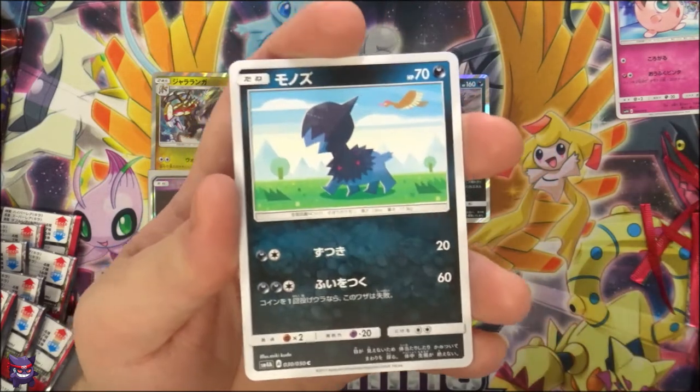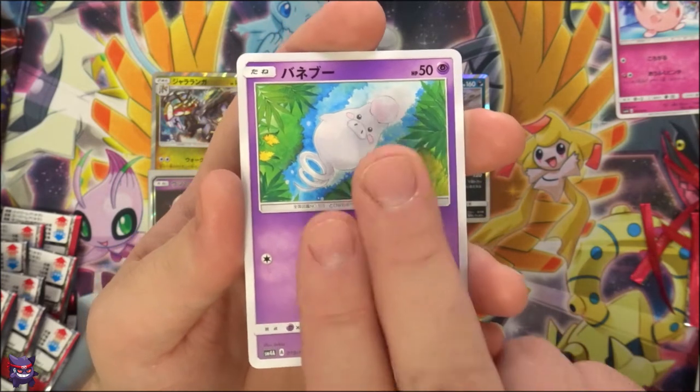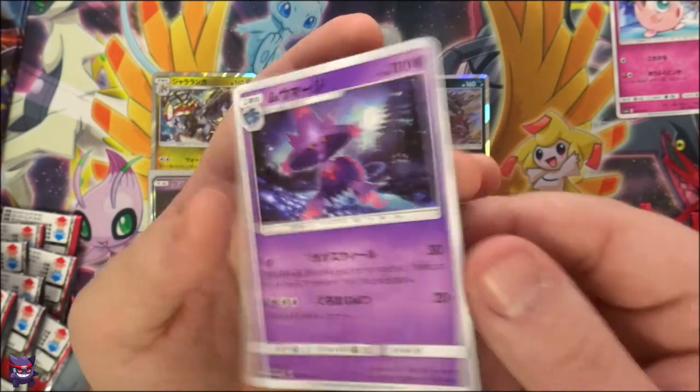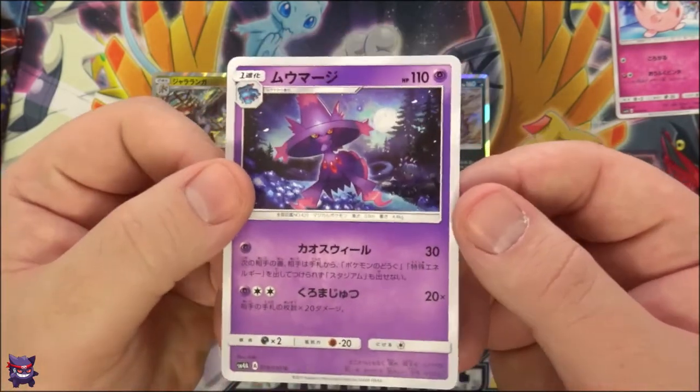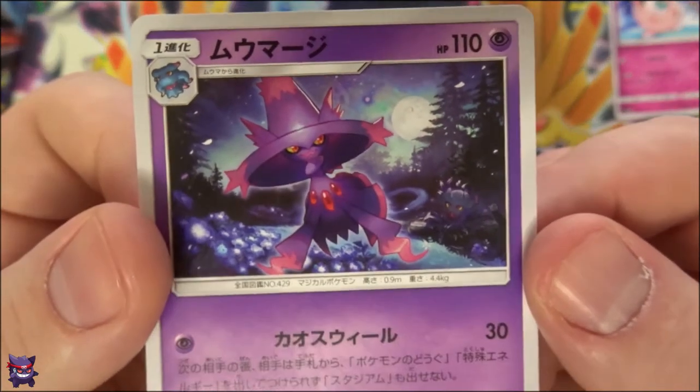We have an Altaria, a Dino, a Spoink, Feebas, and oh — almost dropped it there — a Mismagius. Very cool looking artwork on that card.